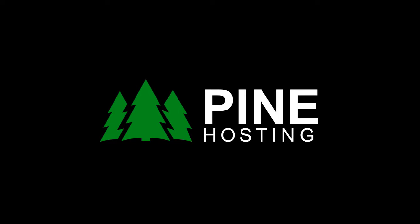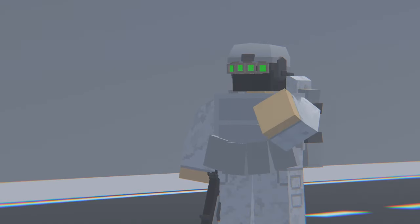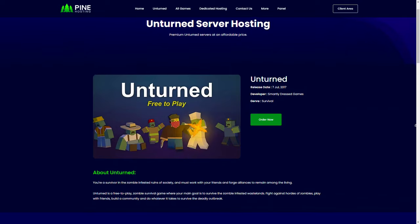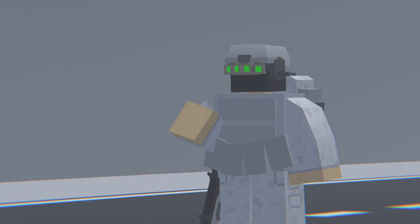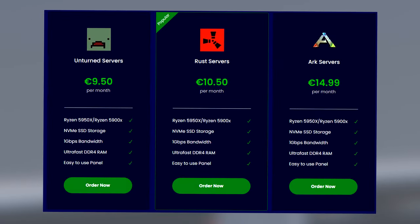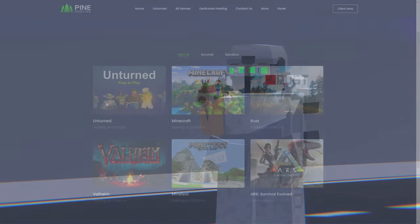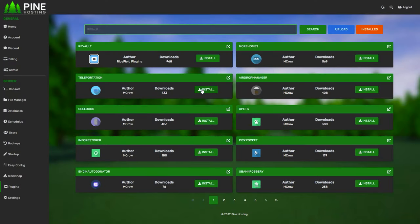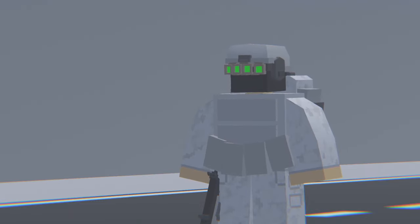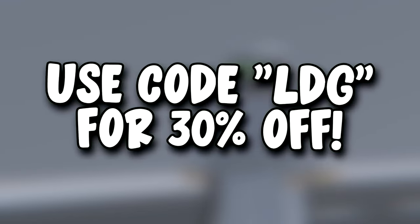Today's video is sponsored by Pinehosting. If you're trying to start your own Unturned server, check out Pinehosting — it's super easy to learn, very user-friendly, and all servers have high performance with DDoS protection. They have locations all around the globe, cheap pricing, and a variety of game servers including Rust, Arc, and Minecraft. A great feature is the ability to install plugins and mods with just one click. Use code LDG for 30% off.